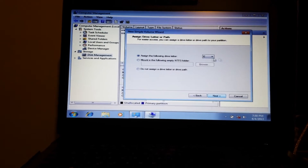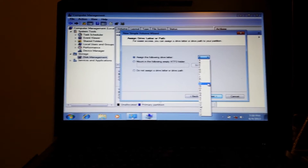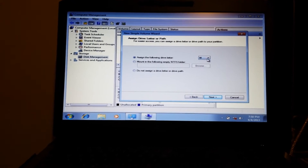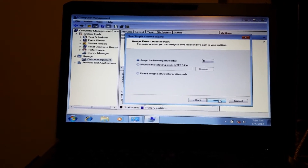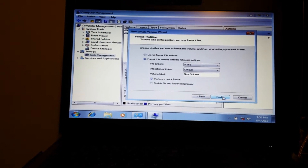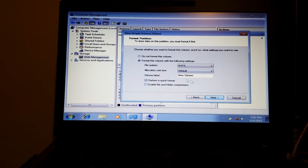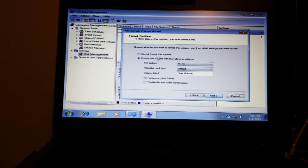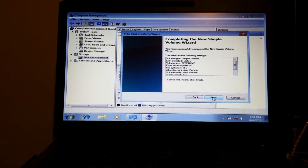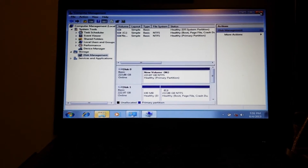Right-click and select New Simple Volume, press Next. Set the size, press Next. Give it the drive letter — I'm going to use M for main storage. Leave all standard sizes alone, press Next, press Finish. Now it's already formatted and ready to go. In My Computer you can see both volumes are there.